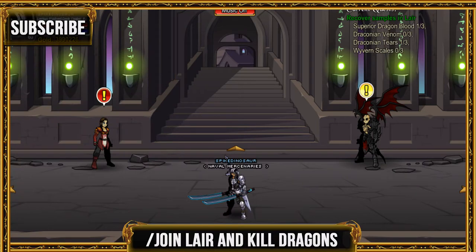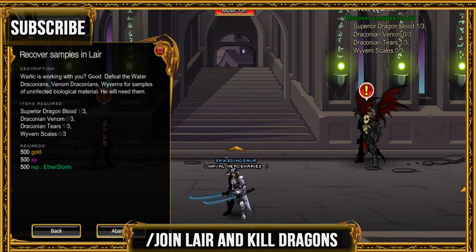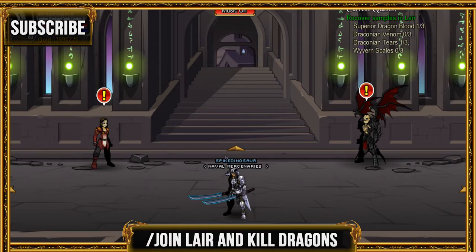For the next quest, go ahead and join there and you can kill the water draconians. You can also kill the wyverns and the venom draconians. Pretty much those enemies will get you all the drops you need, so go ahead and join there and then kill them.